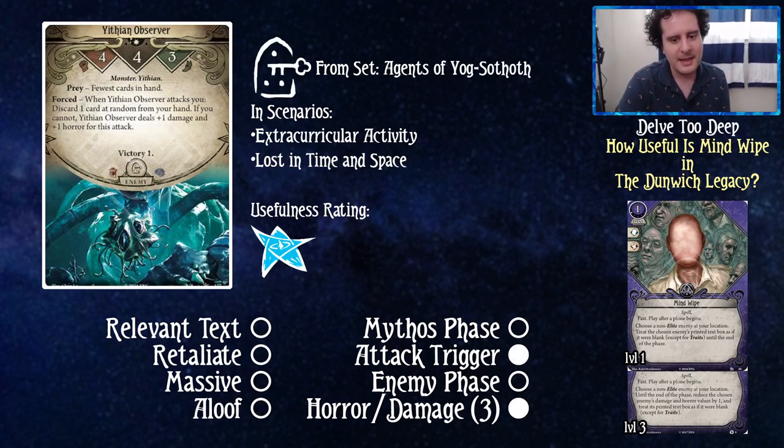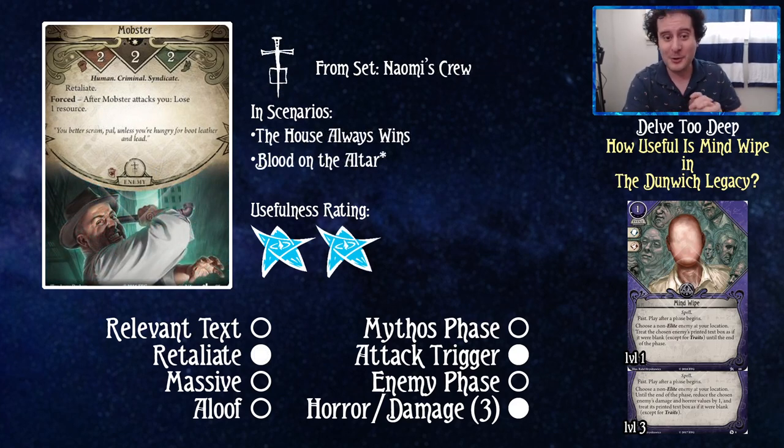The Whippoorwill gets a three rating, mostly from the relevant text and the free engage from aloof. Next, from Agents of Yog-Sothoth, the Yithian Observer — he has horror/damage of three and an attack trigger: when he attacks you, discard one card at random from your hand; if you cannot, he deals plus one damage and plus one horror. If you play Mind Wipe to stop that effect, you're essentially just discarding the Mind Wipe. You're choosing what you discard rather than random, but paying a resource for that process — is it worth it? I'm going to say no, one out of five.